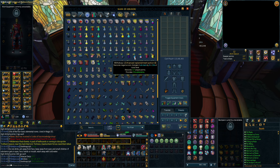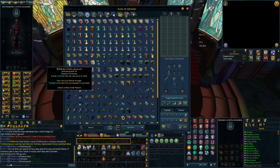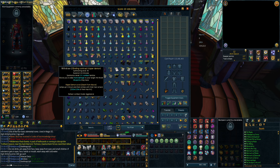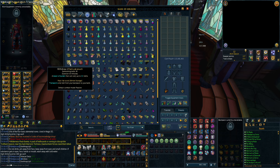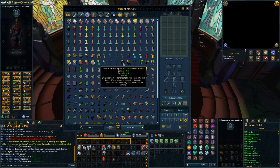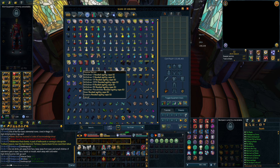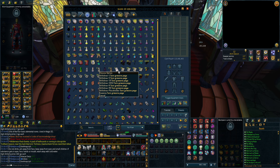Some potions for slayer and other stuff like adrenaline replenishing potions. Moving on to summoning - I use pack yak and Reaper scrolls, that's it. If I need to skill or need more space or more DPS, that's basically it. Some bakriminel bolts, a lot of capes - I actually need to change that cape for 120. I still have the 99 one. I have three torn crimor pages from actual slayer tasks, not from Solak itself.